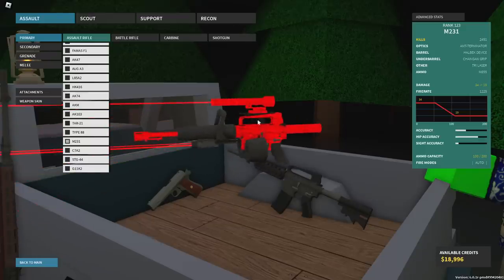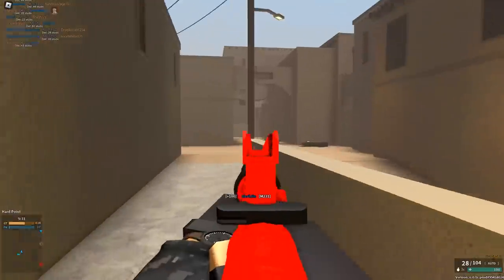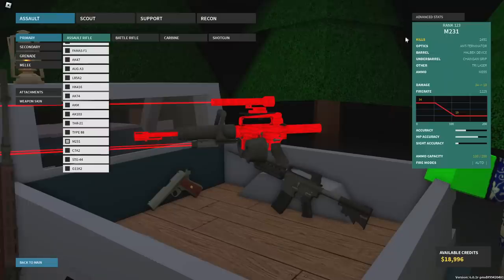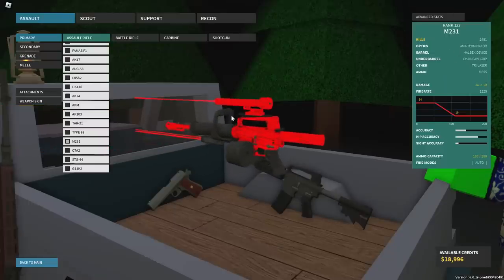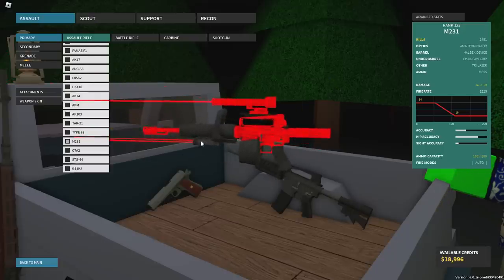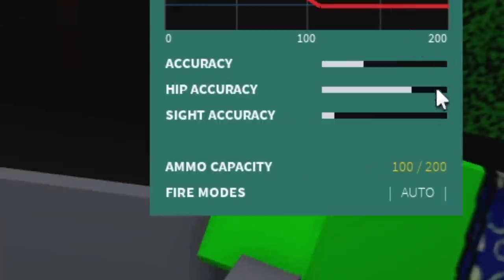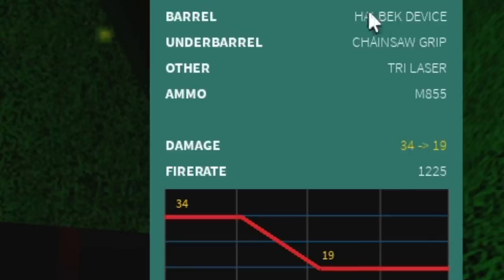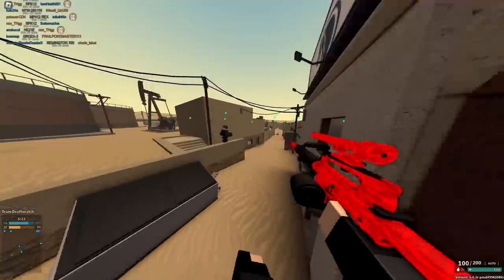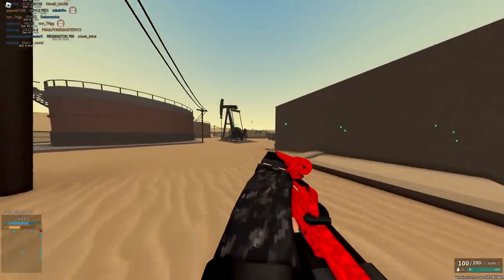So let's just analyze this real quick. As a base, we've got the M231, which is your insanely high recoil gun that's supposed to be a meme, but is actually pretty decent. However, we've stuffed on an AMT Terminator just because we can aim anyway since we've got a chainsaw grip — so why not have an extra laser? We've got a Halberd device for negative recoil, chainsaw grip, a tri-laser for extra lasers, and an MA55 conversion which basically gives you a hundred rounds of pure rage and insane CQC damage.